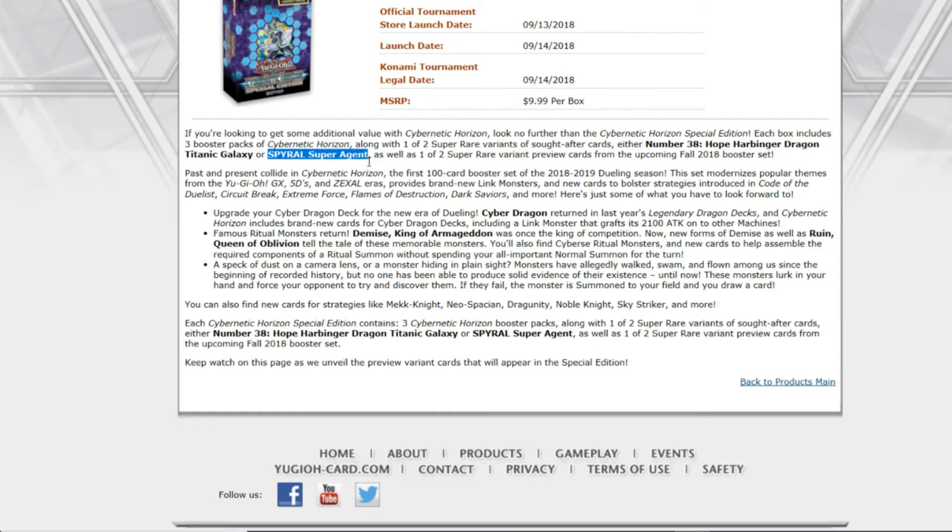The Special Edition Hope Harbinger Dragon is great. I don't really play Spirals, but Spiral Super Agent was a really expensive card, so it's great that it's getting reprinted. For me personally, I'm really looking forward to Hope Harbinger Dragon, the new ritual monsters are cool, and more Cyber Dragon support is cool too. This actually looks pretty nice.